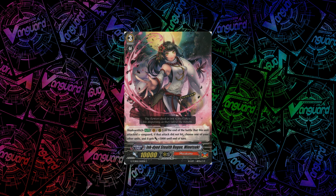On to the commons. First one I'm going to show isn't so much for the skill as for the art — Ink-dyed Stealth Rogue Minitsuki. She has a Shadow Stitch ability on both Vanguard and Rearguard Circles: at the end of the battle she attacked the vanguard, if the attack didn't hit, you choose one of your other units and give it plus 5k. Nothing too amazing, but her art is really nice.